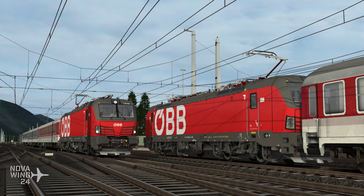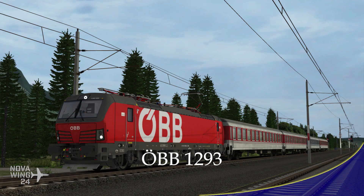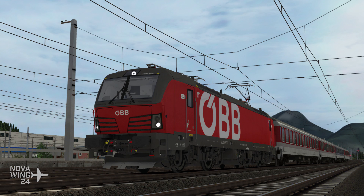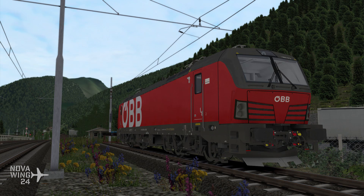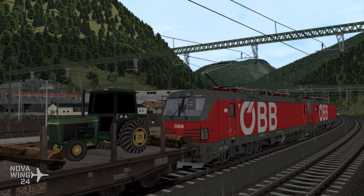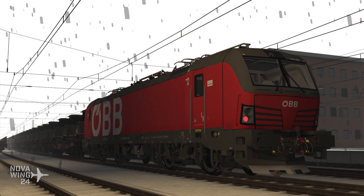Moving to Dovetail's other train simulator, Train Simulator 2019. We saw the release of their ÖBB 1293 locomotive as part of their Pro Range. This is a rendition of the Austrian 1293 model released during the early 2000s as part of, or to replace, the Euro Sprinter family of locomotives as they came to the end of their life. These came into service during 2016 and 2017.